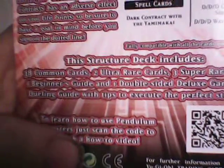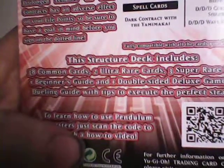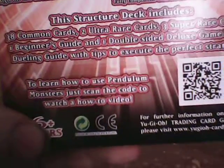So be sure to have a goal in mind before you sign on the dotted line. Here it says what you get: eight common cards, two ultra rare cards, three super rare cards, one beginner's guide, one double-sided deluxe game mat slash dueling guide, and tips to execute the perfect strategy. To learn how to use Pendulum monsters, just scan the code to watch a how-to video. Alright, let's get started.